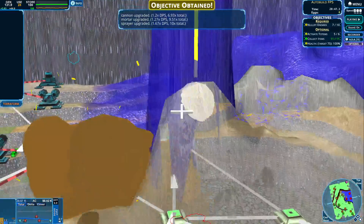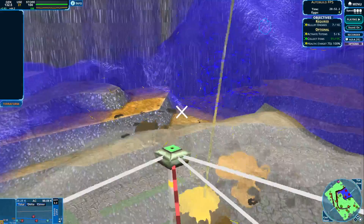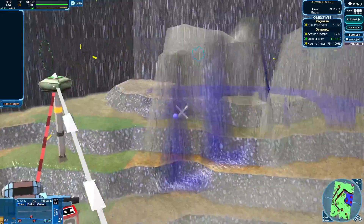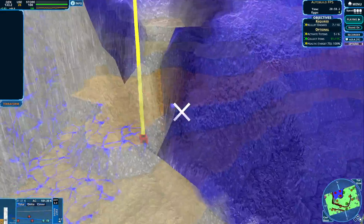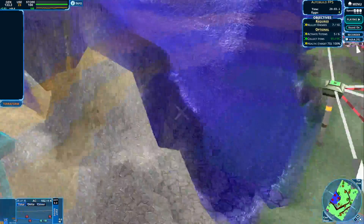Here comes that stash. Cannon upgraded, mortar upgraded, and sprayer upgraded as well. That is great — the sprayer is very strong right now, which is great to have on our side.